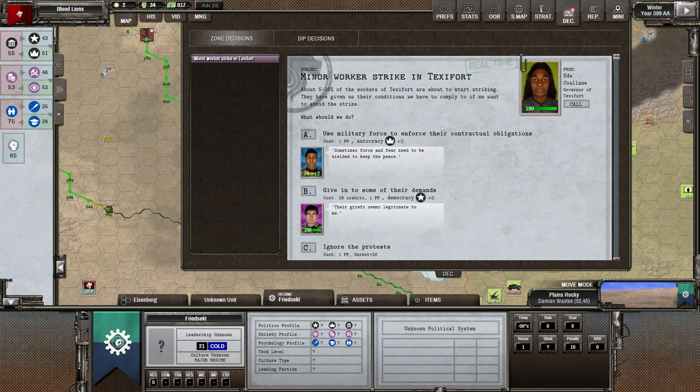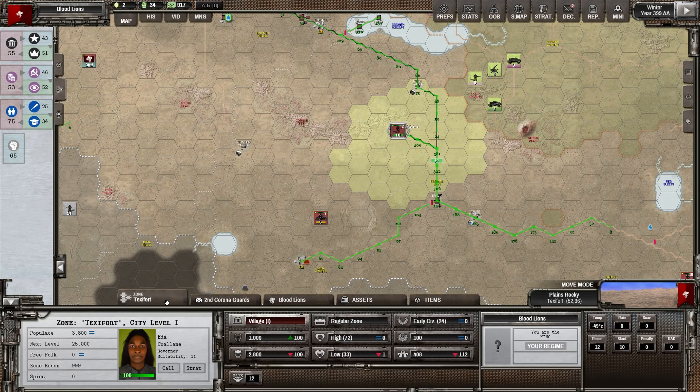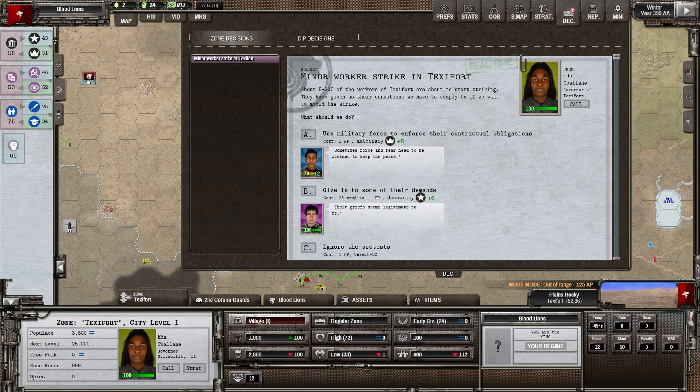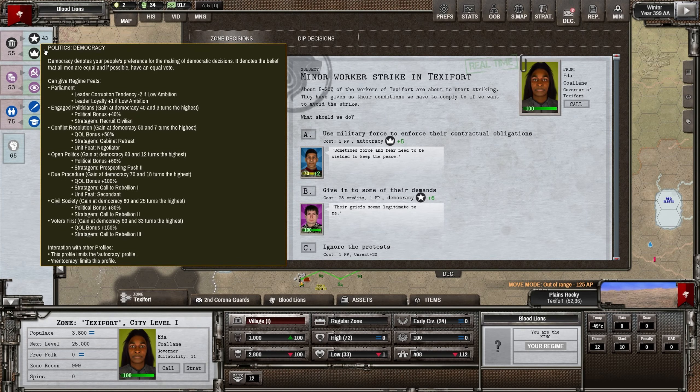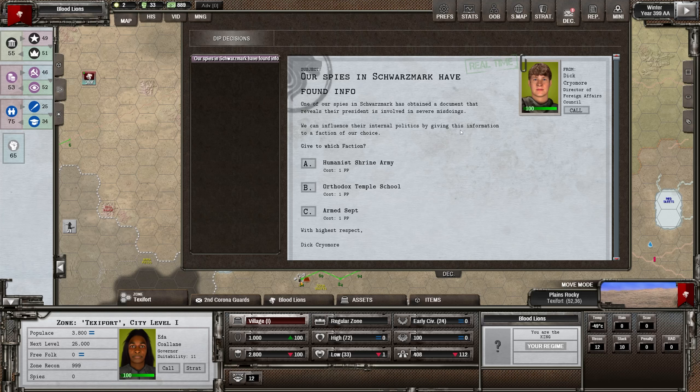Minor worker strike in Texfort. Let's have a look at Texfort - I think we've got a Troop Station there. Texfort doesn't have many people and we don't want to kill many people. I'm tempted to give them some of their demands. Raising democracy is probably going to be the best bet - I want to keep meritocracy high here. So let's just give them 28 credits, I can afford that.